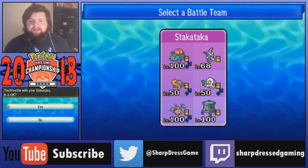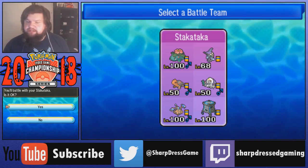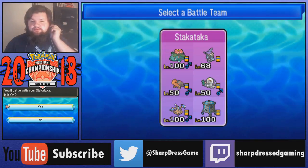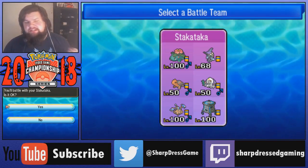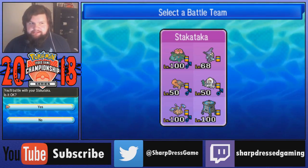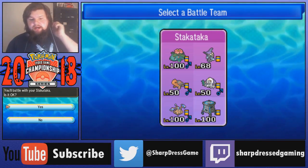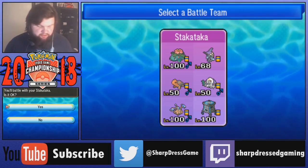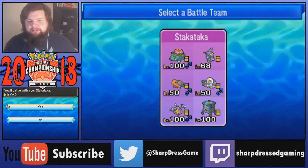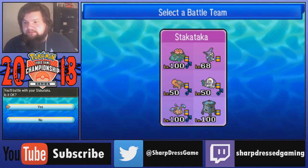We have a kind of strange team today with Stack Attacka, Hitmontop, Oranguru, and Torkoal being very Trick Room-esque. We also have Mega Venusaur which works as a triggering Pokemon and a Sun Pokemon for speed. The Tapu Fini is kind of in the middle - actually the same one from the Kommo-o team. I tried recording this video for Monday but my computer decided to have a hissy fit again because Windows is trying to update.